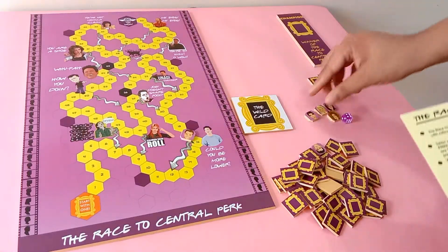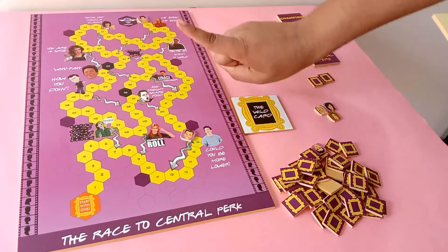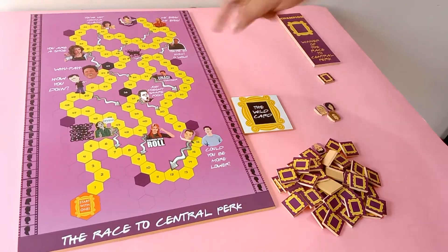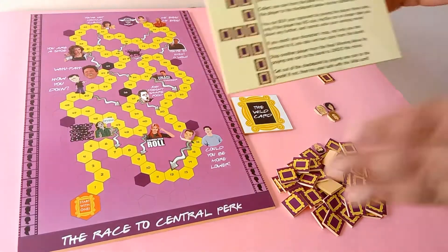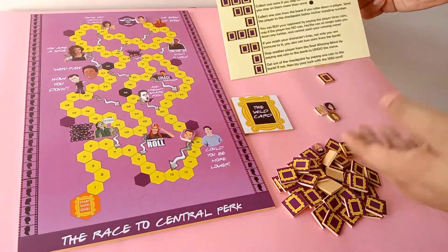Imagine your opponent is Ross and he's on 80 and has just rolled a one — which means he's winning the game. All you need to do is submit one coin to the bank to undo that move, and now Ross needs to roll the dice again. So players can delay the victory of their opponents and try to win as long as they have coins to undo the winning move.